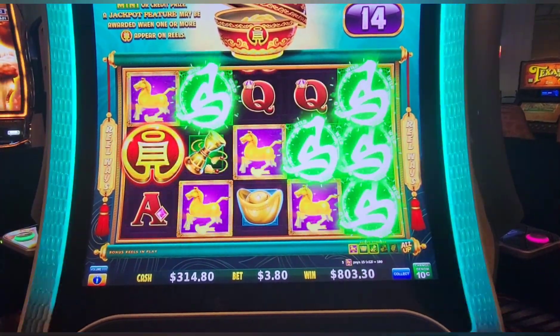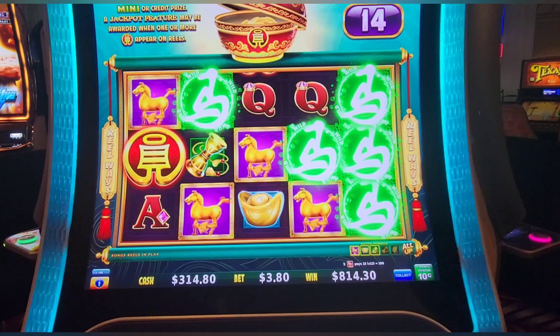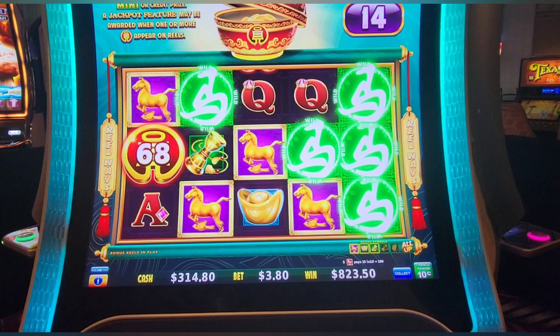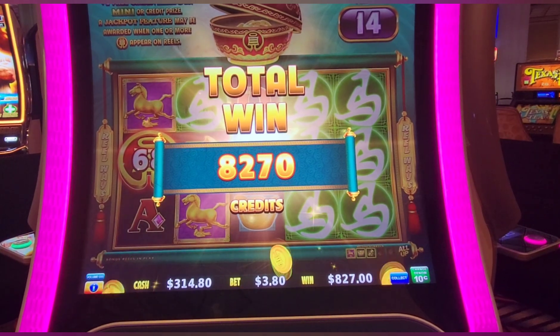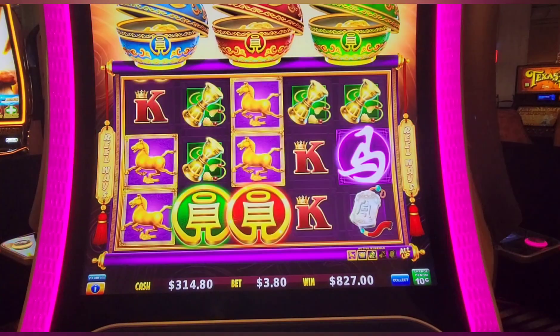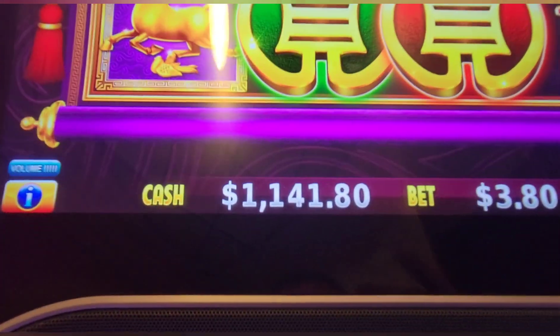We got 14 free games — my favorite number — another 18 bucks in horses, and almost about the same amount between the two bonuses. All free play — $103 starting on cow — brought that profit over here and won another hundred bucks. We're going to play down to a thousand as our floor and come back if we hit something else.